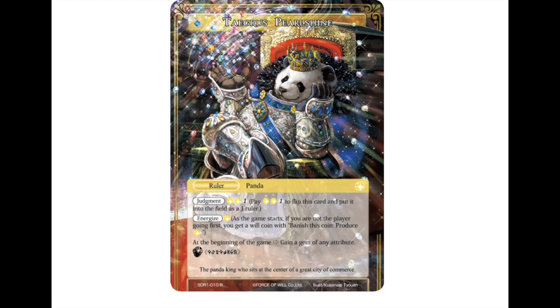This new thing down here is a very interesting idea called a sealed item ability. A lot of Jade rulers are going to have these. When the Jade ruler first gets released, this text just won't work — we won't know what it does. But further down the line, those sealed items will be revealed, whether that be in the same set or the next set.